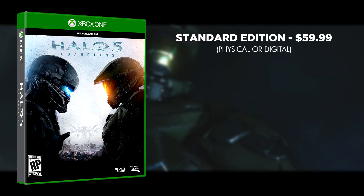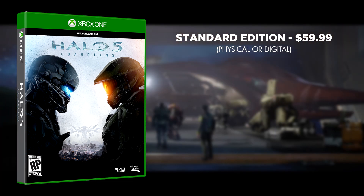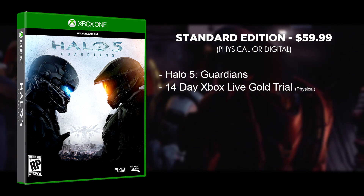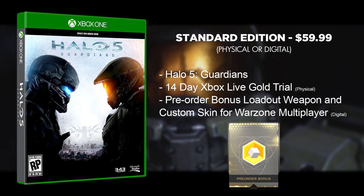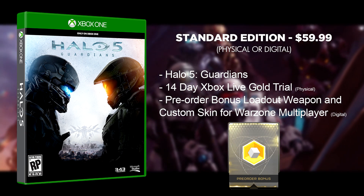The Standard Edition is $59.99 for both the physical version or the digital version. It comes with the game. If you buy the physical version, you get an Xbox Live Gold 14-day trial. If you pre-order the digital version through the Xbox Marketplace, you get a bonus loadout weapon and custom skin for Warzone multiplayer as a pre-order bonus.